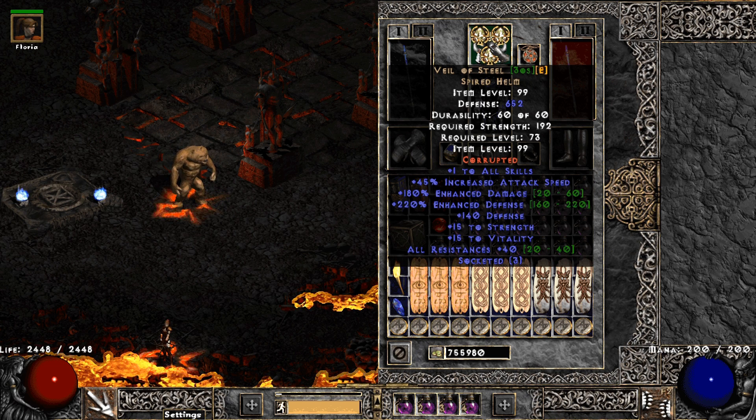On our head is Veil of Steel, giving us resistances and enhanced damage.